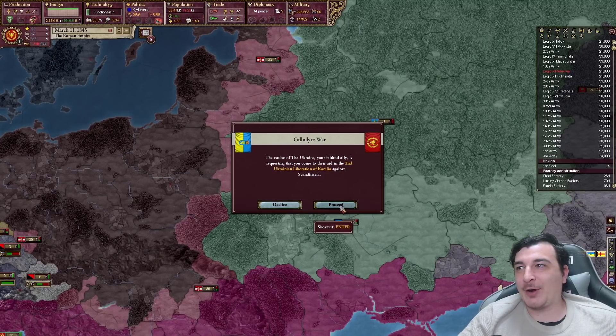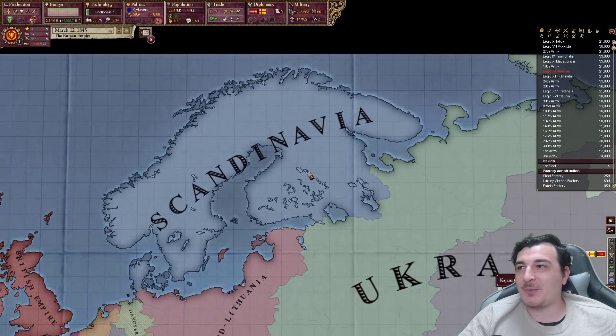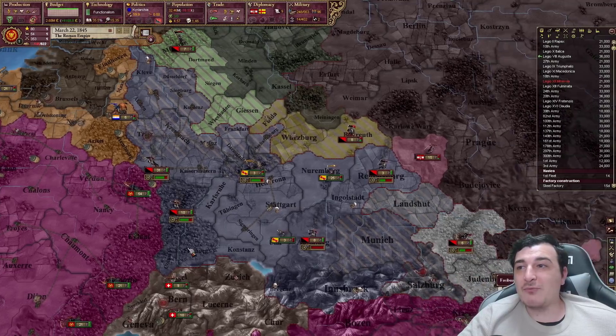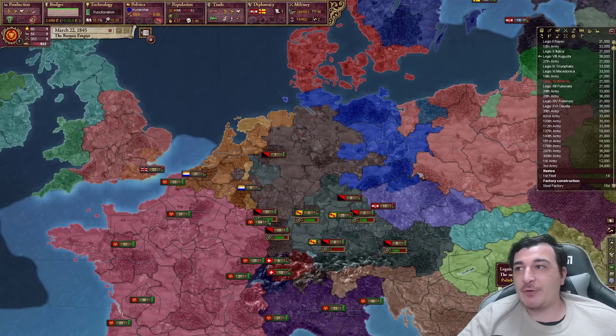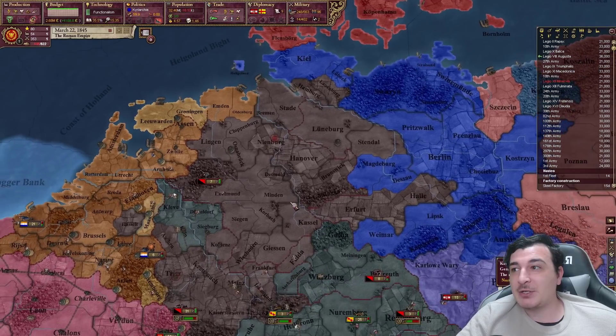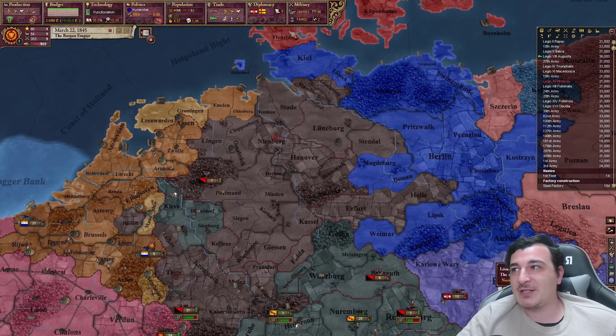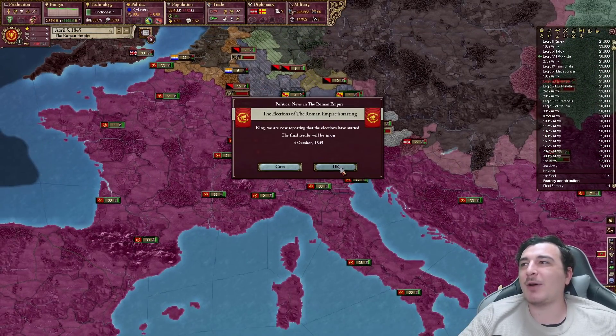Looks like it's time for another war — I'm getting called in again. Second time's a charm, right? The rebels in Germany are super close to unifying everything. If we go to the nationality tab, most of the eastern parts are Sorbian, not German, so they only need very few provinces to form Germany. Meanwhile, we are becoming a constitutional monarchy — I'm losing all of my power. I don't like this.